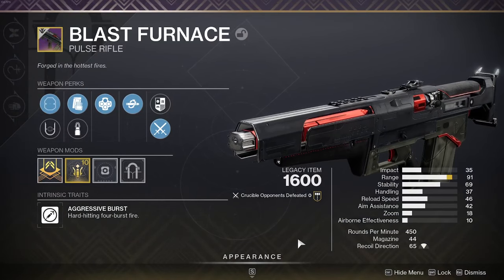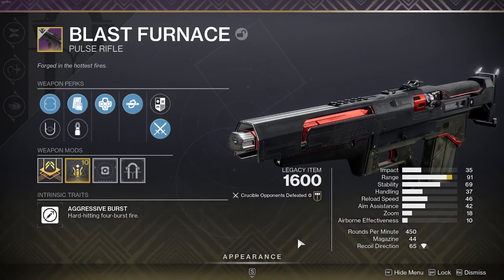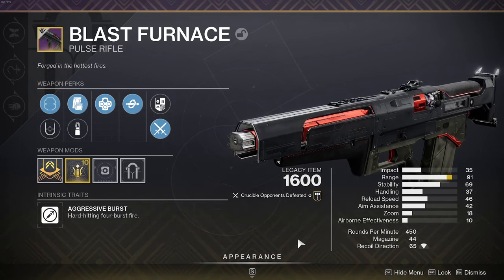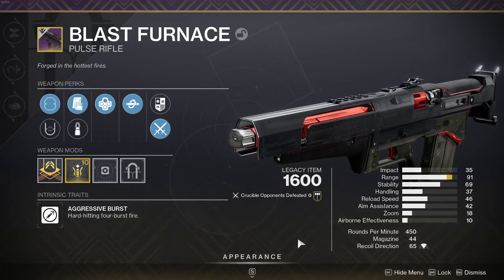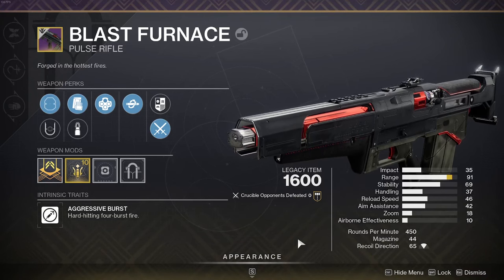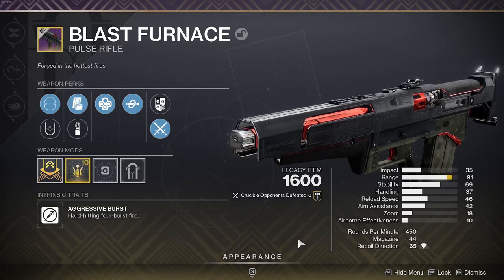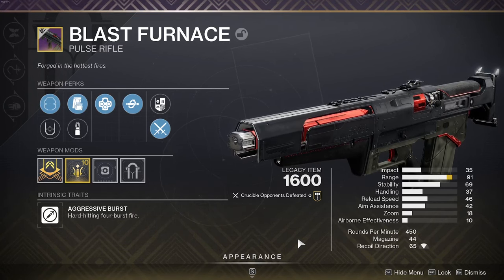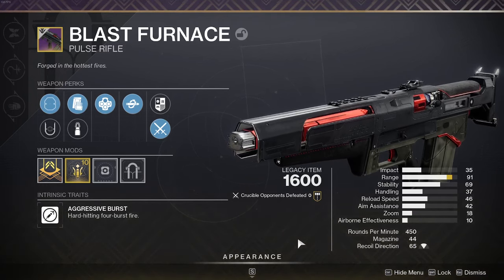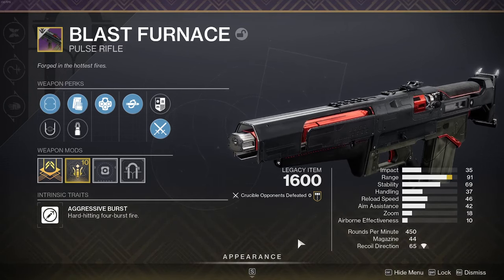That's it for the PvP game with the Blast Furnace. Realistically I could go into PvE with this but without a Kinetic Tremors roll or similar it's going to be kind of your bog-standard 450 RPM pulse in PvE. There's probably a bit more hype toward things like Luna's Howl, Recluse, and Mountaintop, so this isn't on everyone's bucket list, but there is a strong contingent of us who love the Blast Furnace.